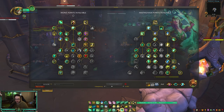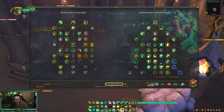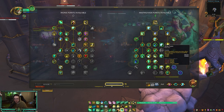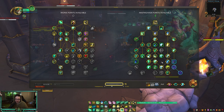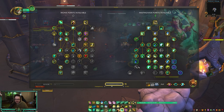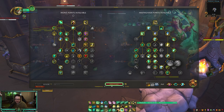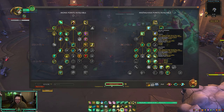You could drop Sheilun's Gift and go two points into Misty Peaks, which gives Renewing Mist a chance to proc Enveloping Mist for two seconds and also procs Overflowing Mist. It's a pretty good proc when it happens, though some rounds it just won't proc at all. You'd then have one free talent point to put into Secret Infusion or Resplendent Mist. Sheilun's Gift is probably not as good into double caster because you might get kicked on it, so it's up to you.